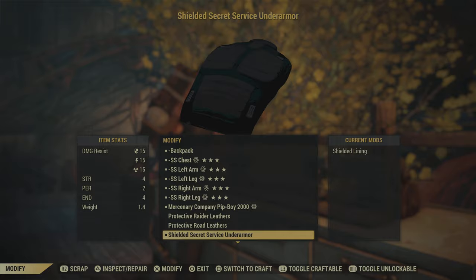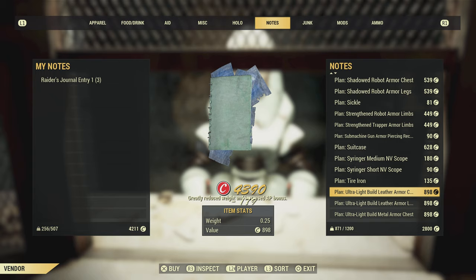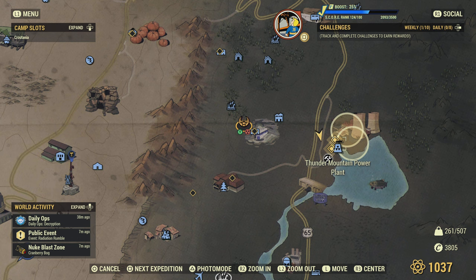The raider and road leathers don't make a difference — if you buy the plans for the under armor it will apply to both. Keep in mind you need to buy the mods in order: the treated lining must be learned before resistant, resistant before protective, and so on. For the raider under armor, the protective and shielded linings can drop from Signal Strength and other quests in the Savage Divide, but it's a very low drop chance.